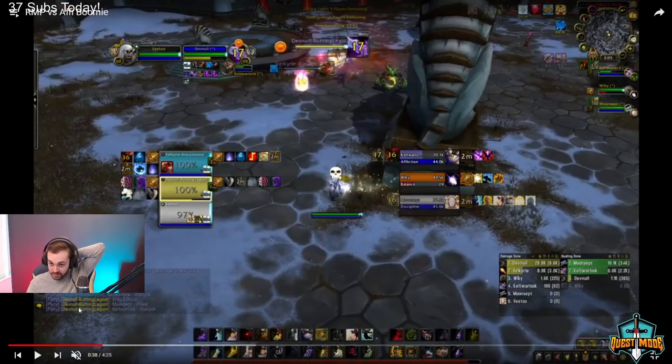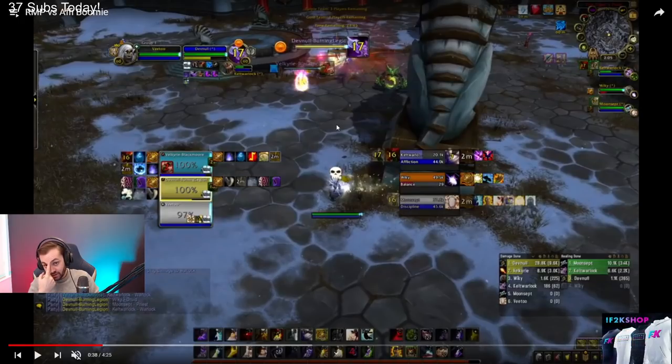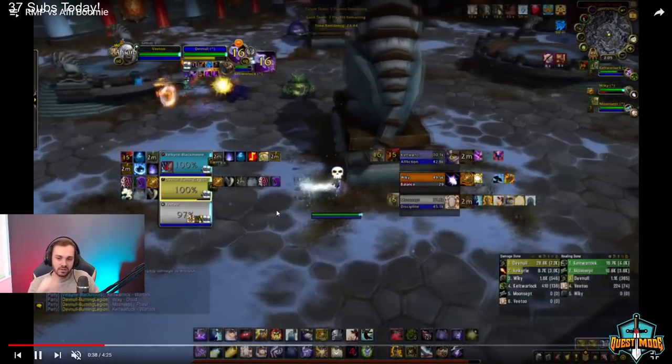This game is already over. Essentially all you have to do now is live and let the mage farm combust back. Then the next go you just do a go on the priest, probably with cheap shot on either the lock or the druid and then kidney on the priest. Let the mage sweep the warlock off, fear the druid, and the priest is just gonna die. You can maybe CS a clone or heal from the druid and the priest will still die — you may not even need fear. The priest will still die if you press Dark and the mage solos him with combust.